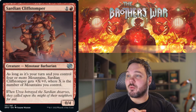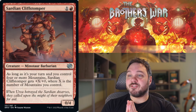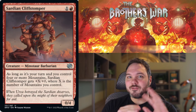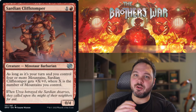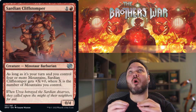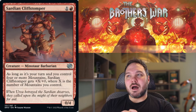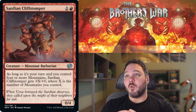Up next we have Stardian, Cliff Stomper. For one to red, you get a 0-4 Minotaur Barbarian creature. As long as it's your turn and you control four or more mountains, it gets plus X, plus 0 where X is the number of mountains you control. Basically if you're mono-red, you can expect this to be a 4-4 for two. The on-your-turn-only restriction does hurt it, but it can also grow to 5-4, 6-4, depending on how many mountains you have. This is among the set of cards where you really want to be primary red; I don't think you want to be more than two colors playing this. I'll give this a Synergy B- — it pulls me into red when I'm doing the mono-red thing.